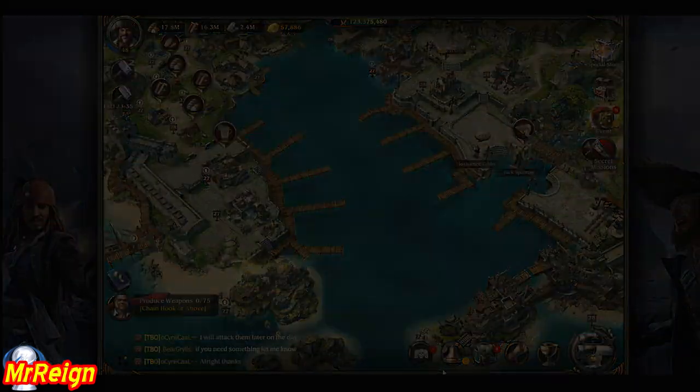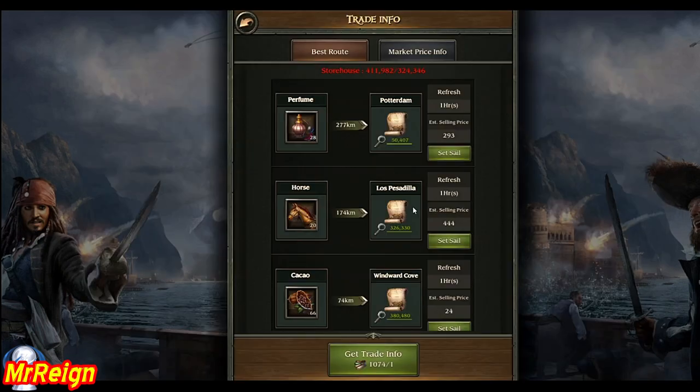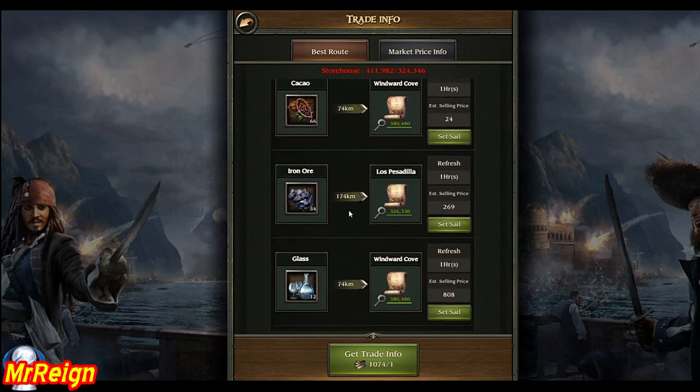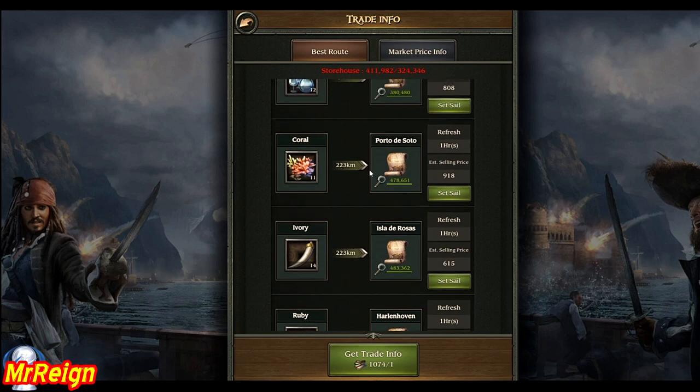My guys are back. As you can see the max capacity is way over max, but it doesn't matter — it just means you can't farm merchant ships until you've sent out some goods. We're going to go with the coral on this one. Over my research of the last couple of days, the highest I got for coral was around 837 and now it's gone to 918, so this can be very, very random.